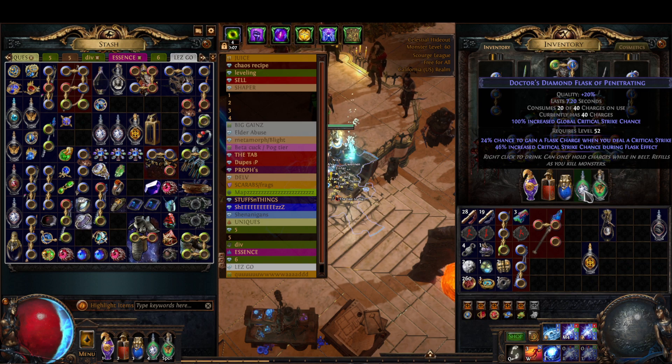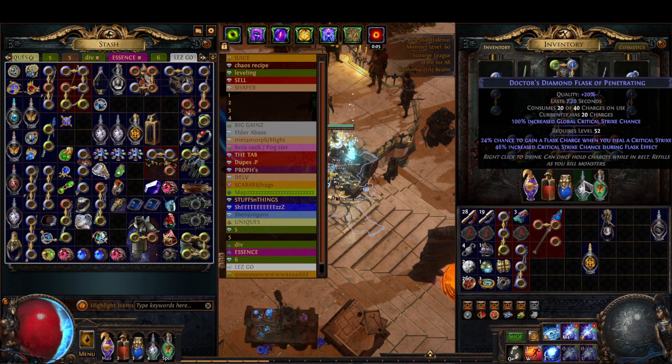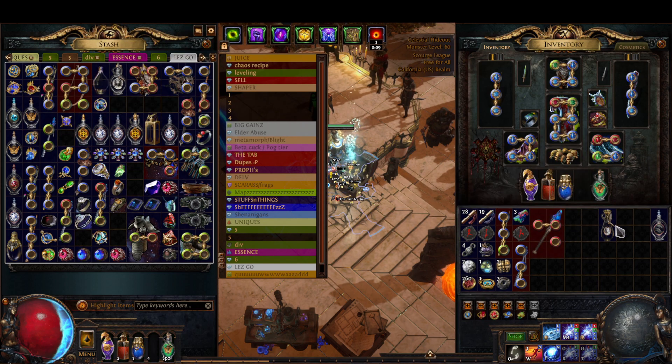A diamond flask will cap your crit immediately on pressing it if you have pretty much all your things up. I only use the Bottled Faith because we're an Inquisitor and it helps our ascendancy.